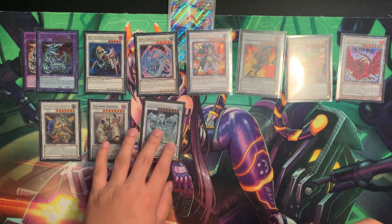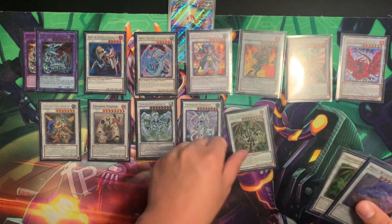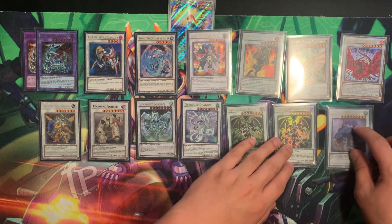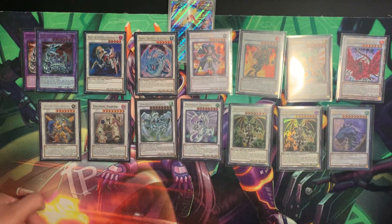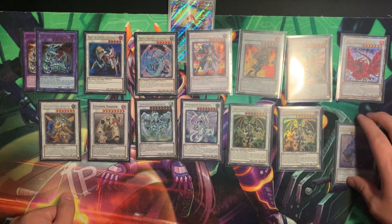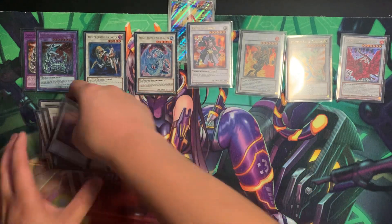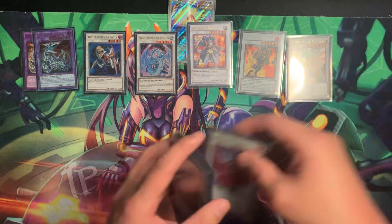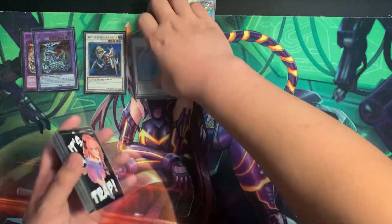Colossal Fighter. Stardust Dragon. Two Thought Ruler Archfiend and the Mist Wurm. Not really much thought to the extra deck — I barely go into the extra deck in this deck, because if you already have Christia it's going to be hard to go into the extra deck. I'm playing Power Tool Dragon just for an extra body; it could be anything else honestly.